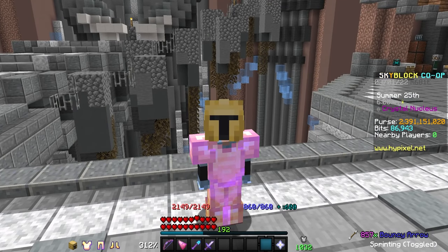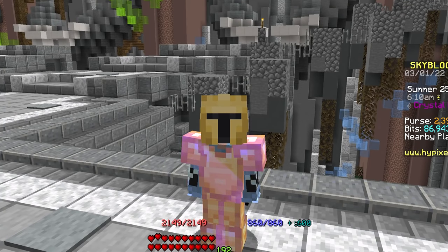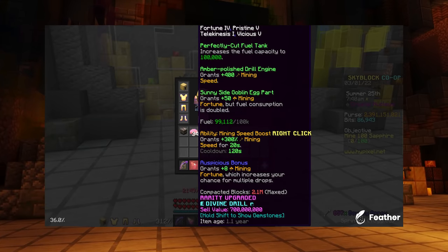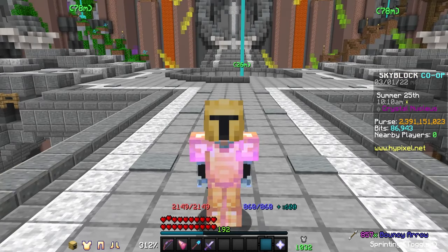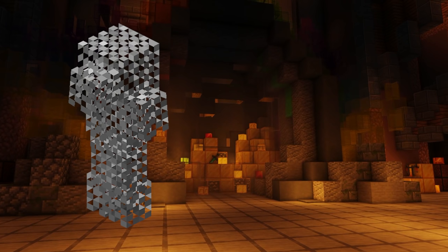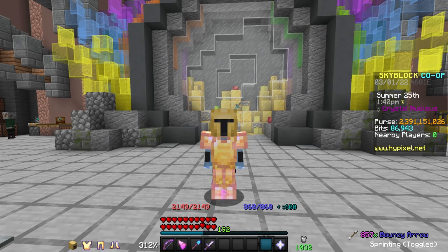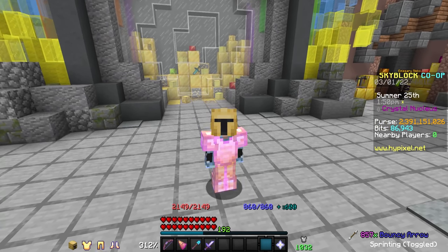Knowing how to gemstone mine isn't going to actually do it for you, so the next thing to talk about is the gear and Heart of the Mountain trees required to be most effective. It shouldn't really be a surprise that the best gear for mining gemstones is maxed out Divin's armor and a Divin's drill, however a setup like this will cost you well over 1.3 billion coins. In my opinion, the cheapest you should go is Sorrow armor and a Gemstone Gauntlet — decently enchanted and reforged Sorrow armor costs around 50 million coins for the whole set, and a decent Gemstone Gauntlet is only about another 30 mil, totaling less than 100 million coins.